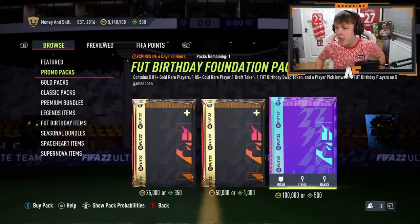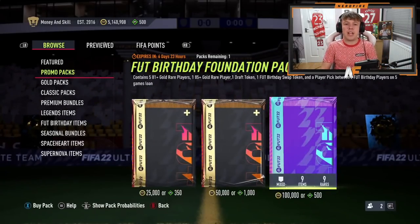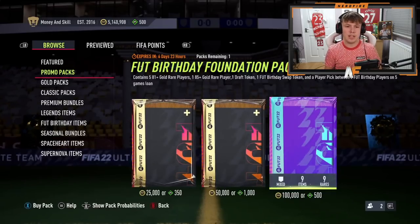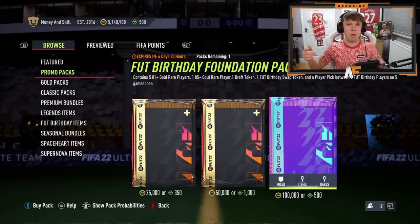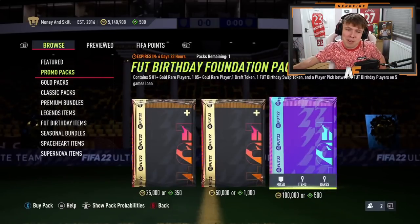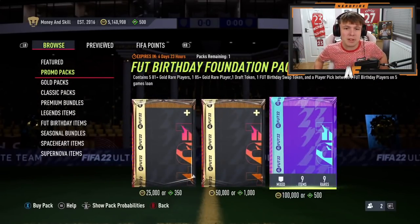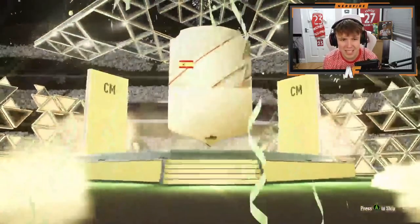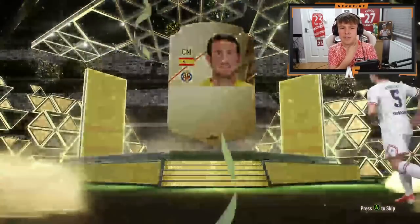Aston is also opening his FUT Birthday Foundation pack now. He cracks it open - it's a normal walkout on the outside. No FUT Birthdays sadly, but it's Parejo. Anyone else behind the Parejo? No. At least he got a walkout.